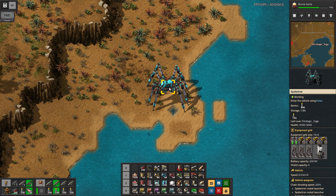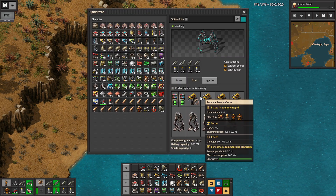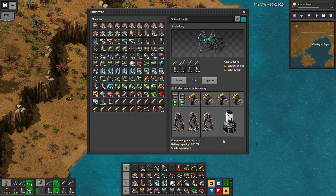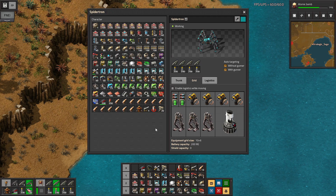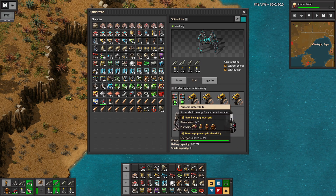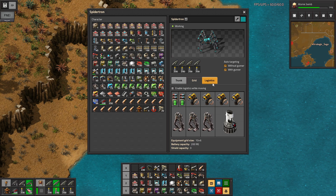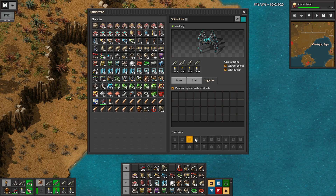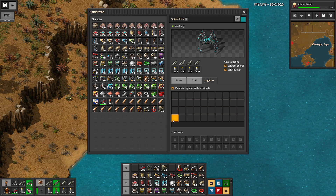This fellow here is the Spider-Tron — the ultimate combat vehicle. It has an internal grid of 10 by 6. On one row, a portable fusion reactor plus exoskeletons is pretty much automatic in terms of how you want to use it. It's debatable what you might want in the other row, but I've got a couple batteries and personal laser defenses. It is capable of requesting items logistically — it's basically got an internal buffer chest thing going on, so it can handle all of that for us.